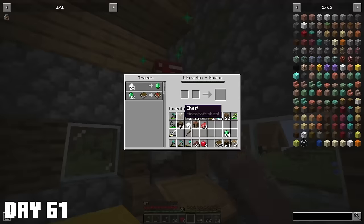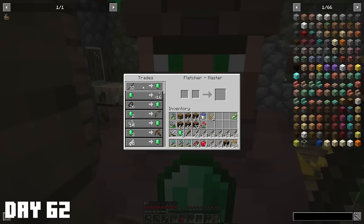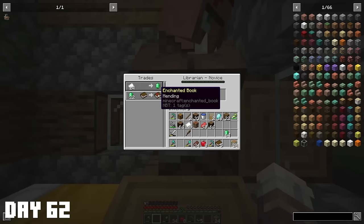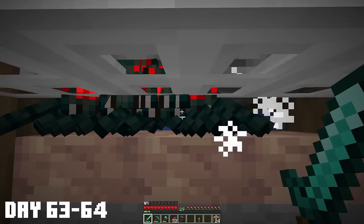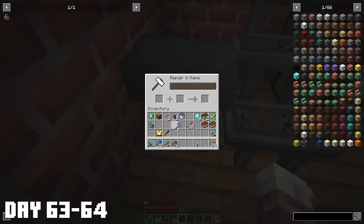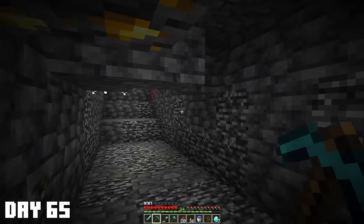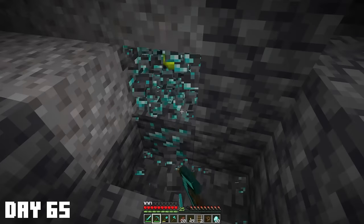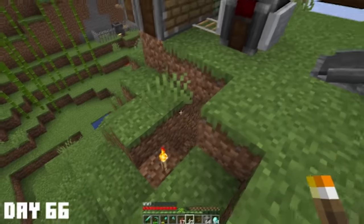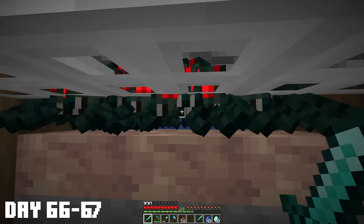Day 61, I spent trying to get a mending villager. With no luck, I decided to start off day 62 chopping down some trees to trade sticks for emeralds. I continued trying to get the mending book towards the end of day 62, and finally, late into the night, I got it. To celebrate this achievement, I went straight to bed. The next few days were all spent at the spider grinder, and I managed to get some pretty cool enchantments. I ran out of diamonds on day 65, so had to head into the caves to find some more.